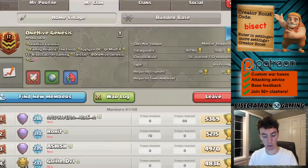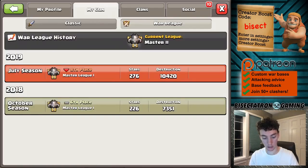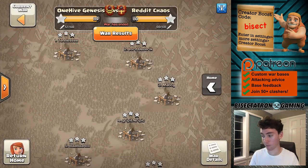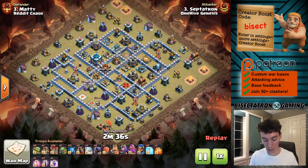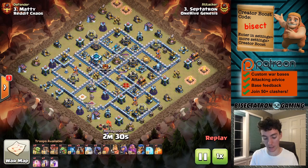We are going to take a look at one more Lalo attack, and I'm going to have to switch wars for this. The warlog's not looking too great, but we did get a win here. This was a great war from our 13s. We're looking at base number 3 — this was a bat spell at the beginning, and then Lalo.